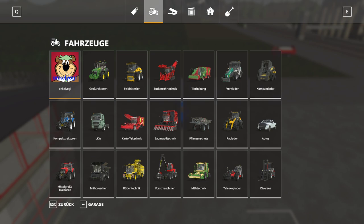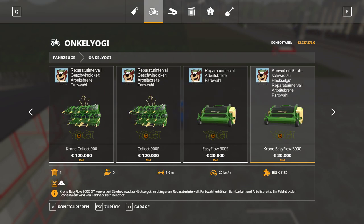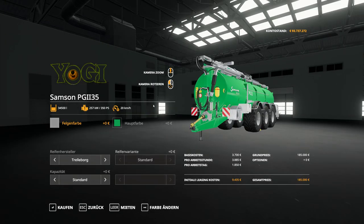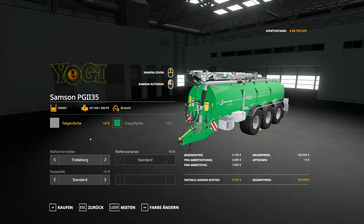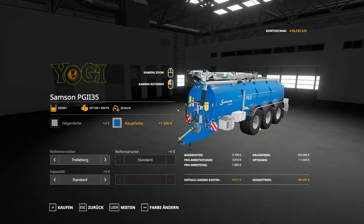Now let's take a look at how my mod looks — you'll find it in the Uncle Yogi category in alphabetical order. I've added a color choice, so let's paint it New Holland blue, which comes with white rims and narrow tires. You can also change the capacity in steps up to 50,000 and 100,000 liters.